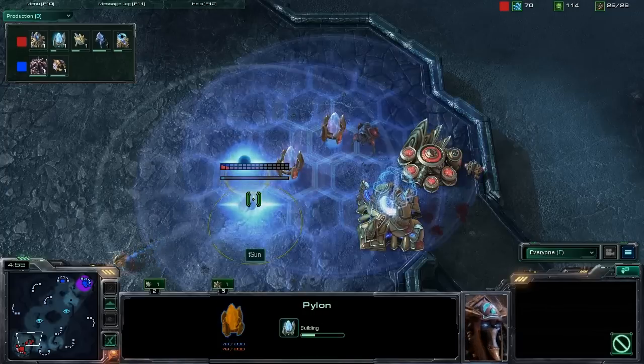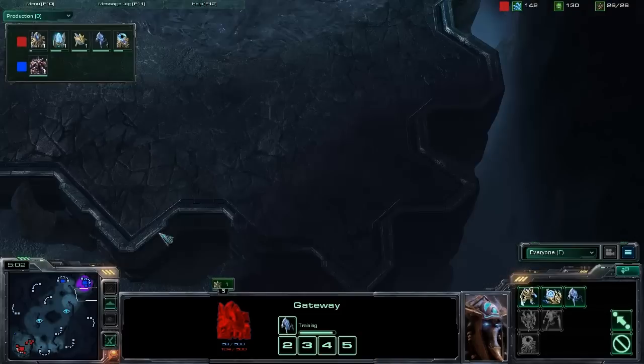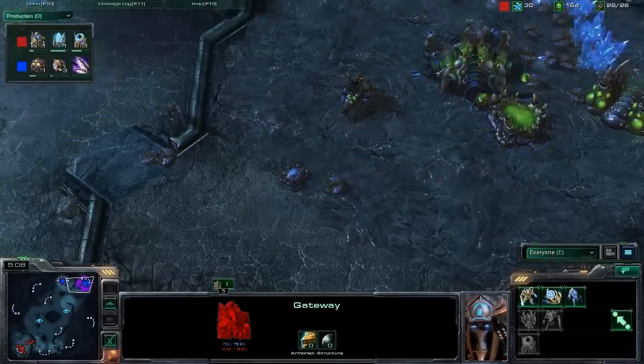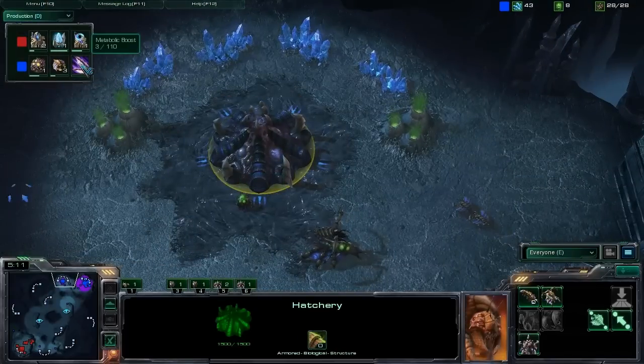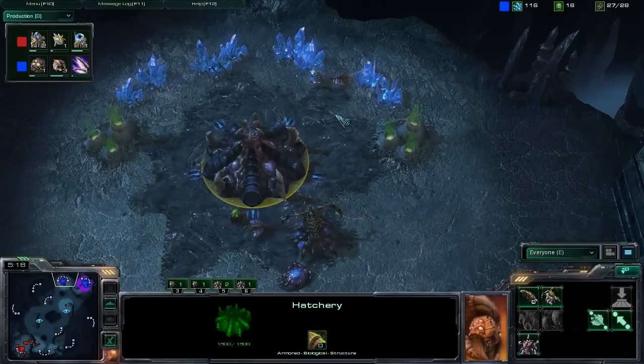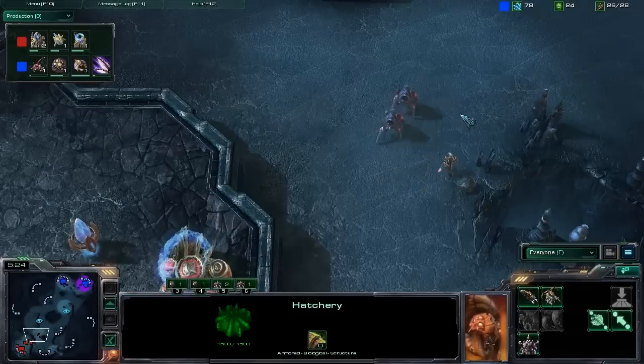Warp Gate upgrade on the way. A second gateway backed up by another Pylon there, making sure there's no funny business going on. Is he going to continue with the Zergling aggression? Right now it looks like he's not going to do that at all — he's pumping out a metabolic boost upgrade for his Zerglings, going to tend to his economy and make sure he's got a good lead on his opponent.